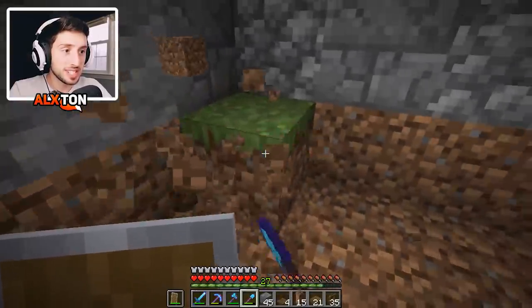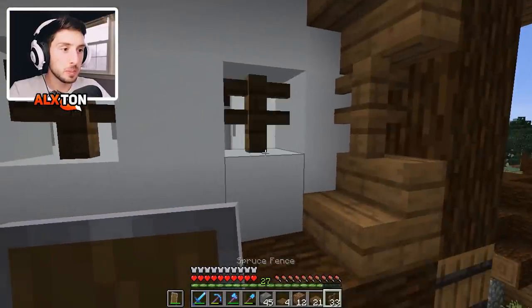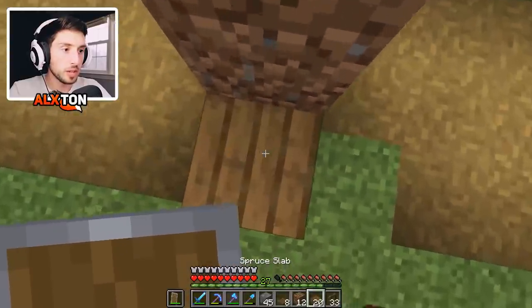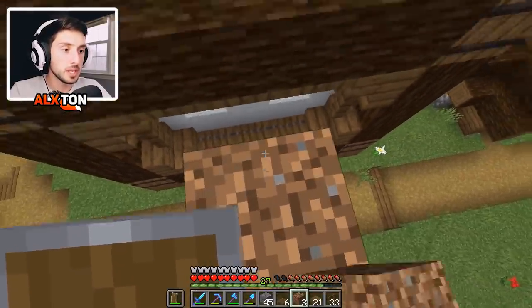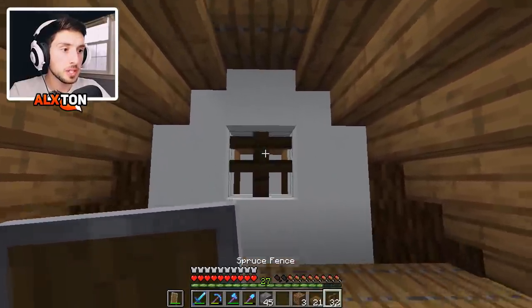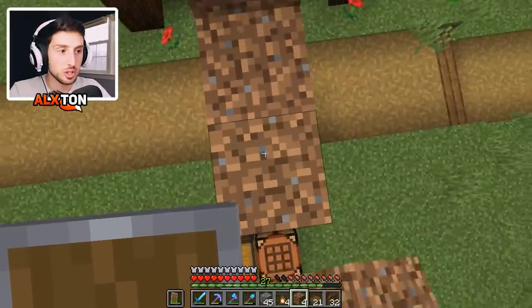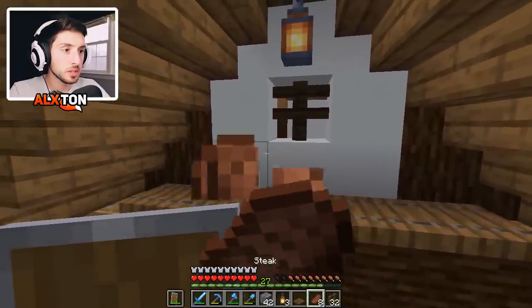That is looking a million times better than what we had before. We also have the top windows to add — let's add the fence posts and trap doors. We only need eight, and I think that's more than enough. Perfect — that is looking absolutely perfect. I want to keep the middle simple and very basic. Adding a trap door on this side too, and we should have exactly the right amount. Let's add fence posts and a lantern hanging from the top — that works perfectly.